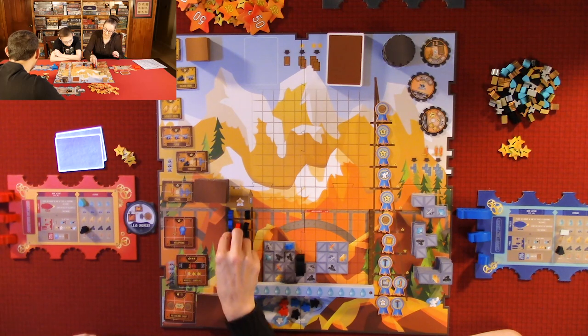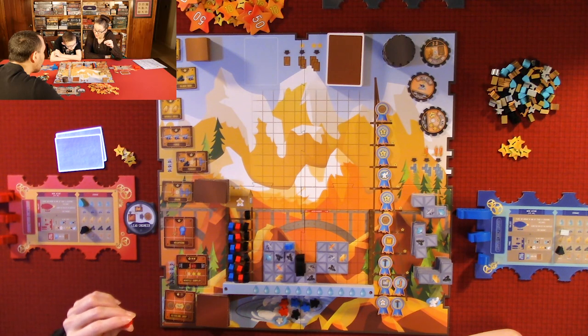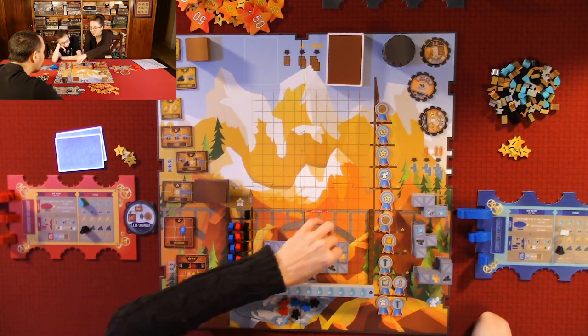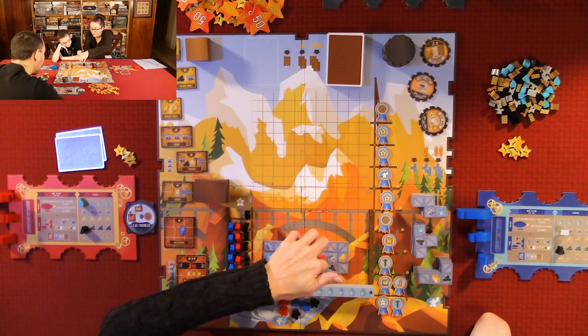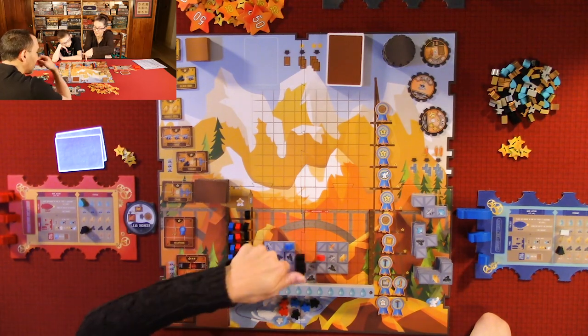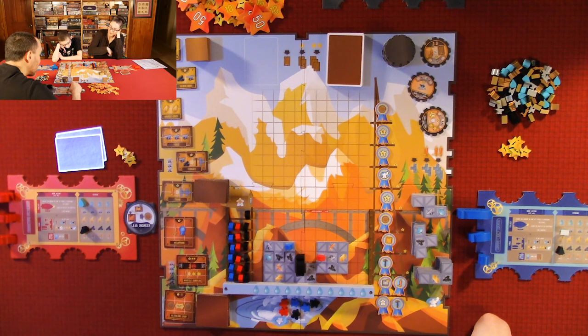I try to keep my worker on a different row than someone else — that way if Quentin gets there first, there'll be an award for me to grab, because the first person there claims it. Anthony places his dreadnought and collects two coals and three waters. That machine costs three anvils and two coal — that's expensive.